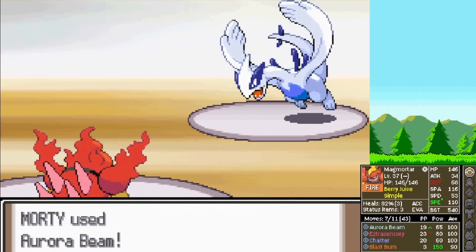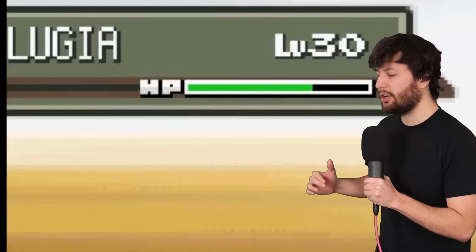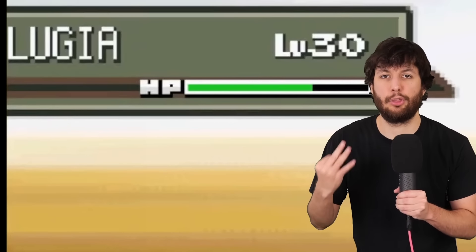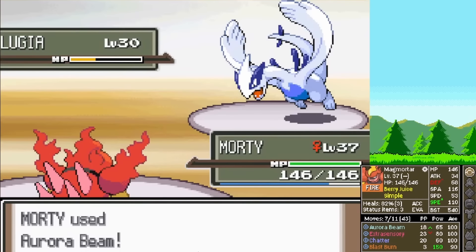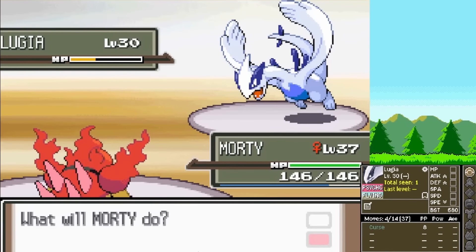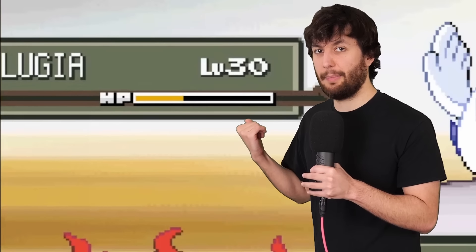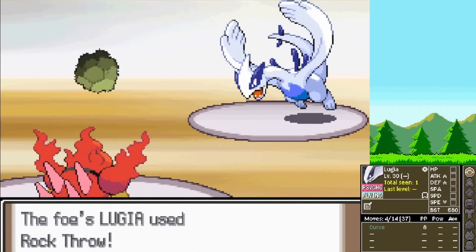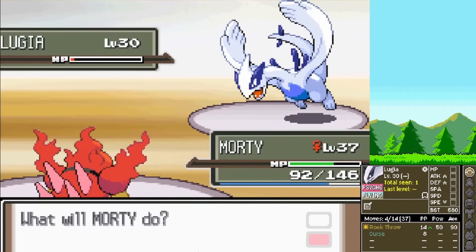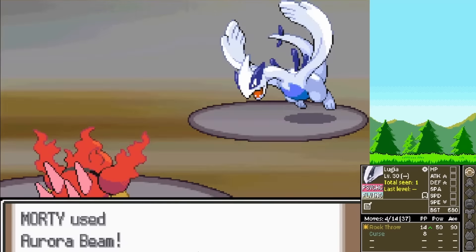We hit Aurora Beam and we won't even be able to take it out in three hits. But it doesn't choose to hit us — it Curses up instead. Turn two: we Aurora Beam, they Curse again. Turn three: I consider pressing Blast Burn, but I'm high on Copium and believe Aurora Beam will finish it. I'm wrong. Lugia hits us with Rock Throw doing 54 damage. However, for a plus two attack move on a legendary Pokemon, that's a really low amount of damage. So we finish it off next turn.